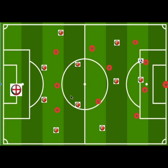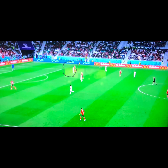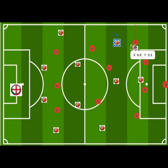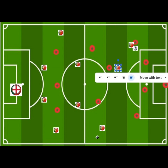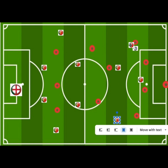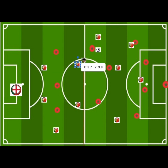With the 4-2-3-1 high press, one striker was responsible for pressing the ball. Once the ball moved wide, the winger added pressure and came across to press. If the ball was played to another player, additional pressure was applied. Essentially, the high press involved pressing the ball and pressing the player wherever they were on the pitch.